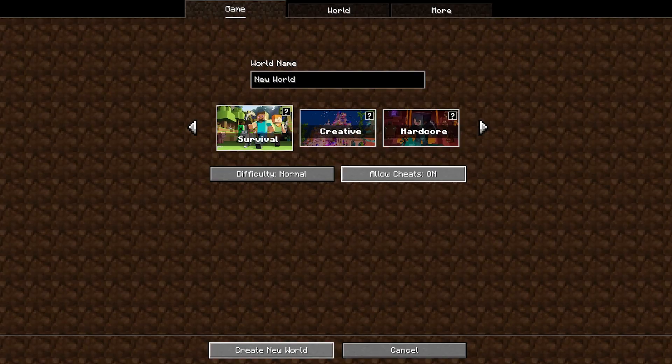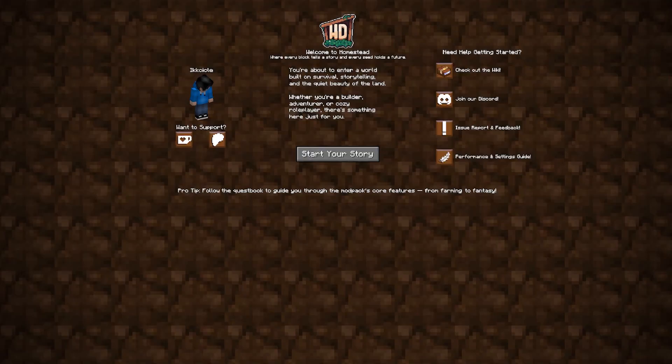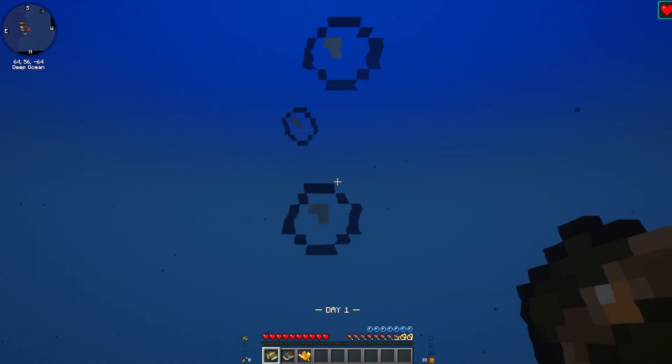Basically I want to put cheats on. They're not cheats, they're commands. Load up the game. Again, it takes a long time. Start my quest and I'm in the ocean world.